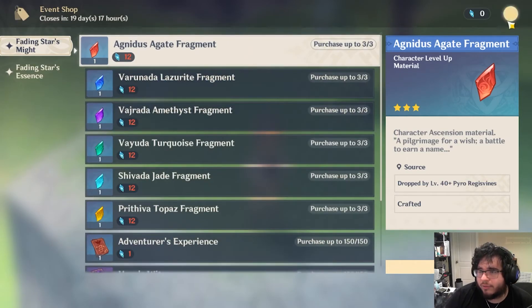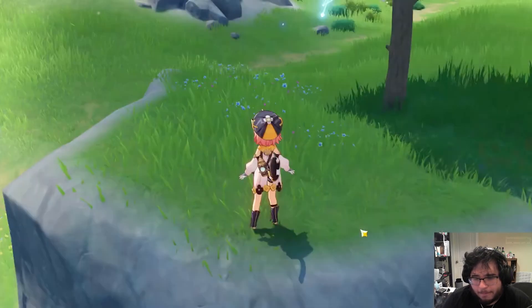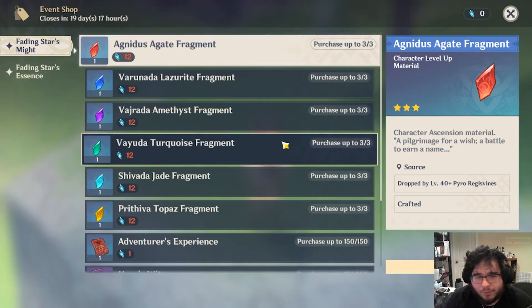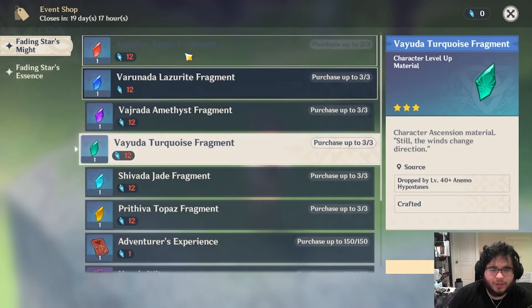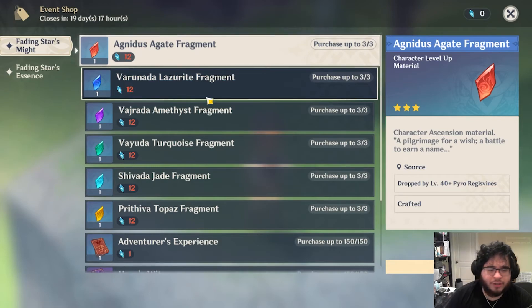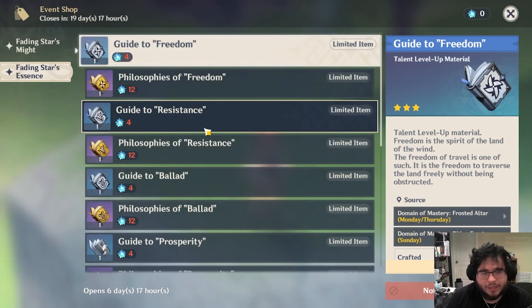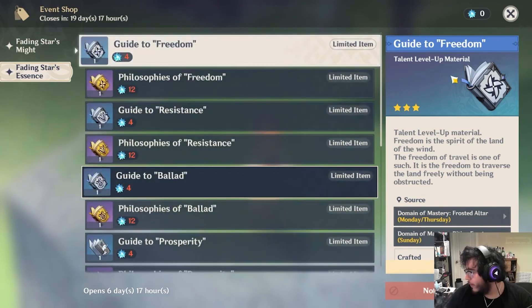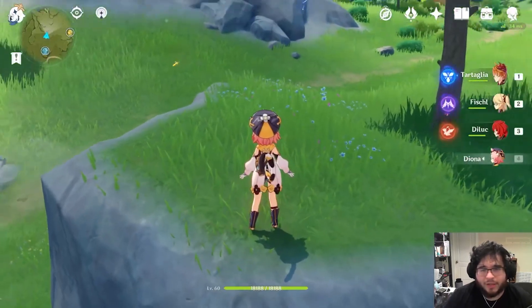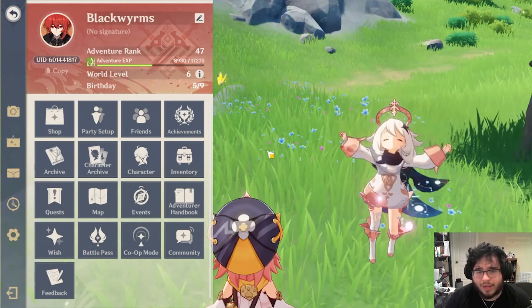That's pretty much it — that's my look at the event shop, what you should be focusing on buying, and what I think is probably an easy skip. These fragments I think you can easily farm, so unless I'm just rolling in currency I'm going to skip those and go for the bottom four things. I'm going to hold my currency just in case they add more to the shop later. For the Fading Star Essence, really it's just that Crown, and everything else is based on your need. I hope this helped — if it did, please leave a like, comment, subscribe, and I'll see you next time. Have a good day!